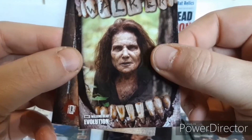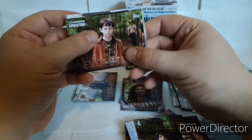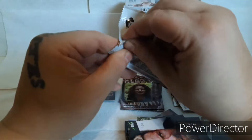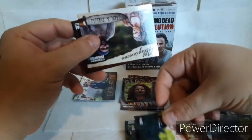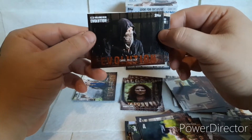We got another Walker. Is that Deanna? That's a walker. We got Kyle, a Rick, Aaron, and a Carl Grimes red border. Last regular pack — we got a No Safe Haven, Alana, Carol, Rick, Abraham. We got Allegiance — Carol and Tyrese. And Carol being all badass.